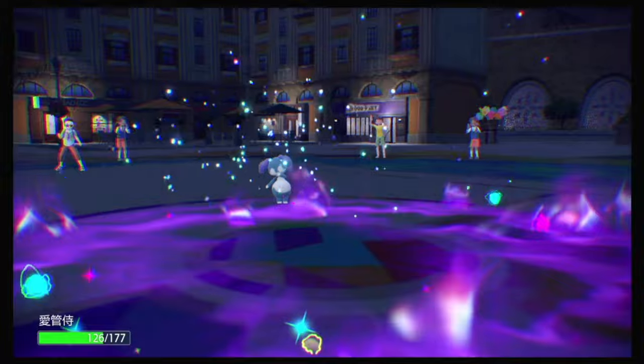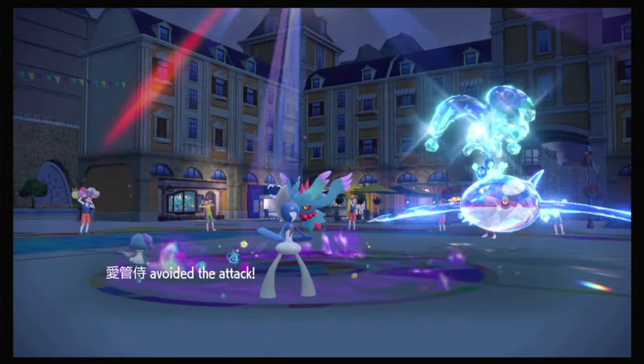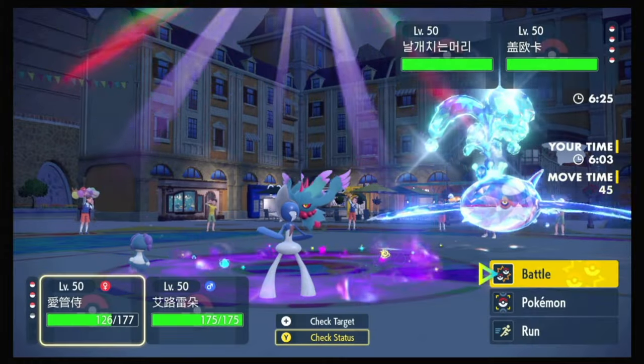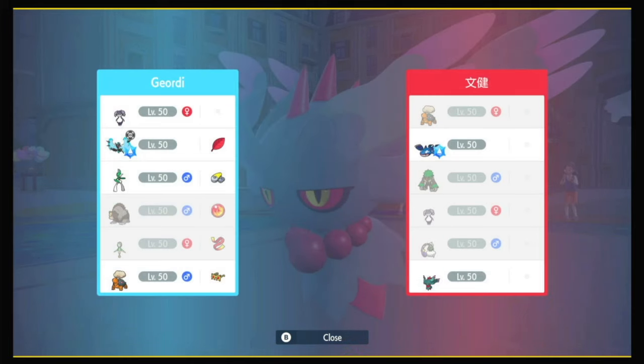I guess it's just Water Spout then, trying to do as much damage as possible. Hydro Pump — okay, there's Specs. No wonder they did so much damage. You're just a Choice Specs Kyogre. Not cool, but cool.